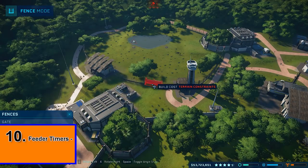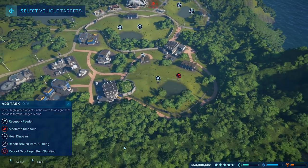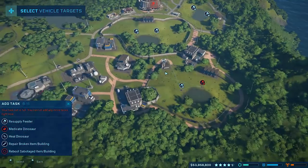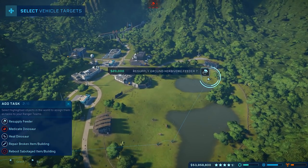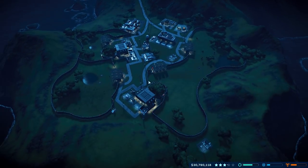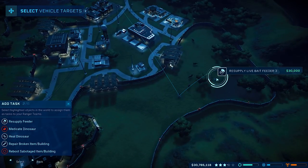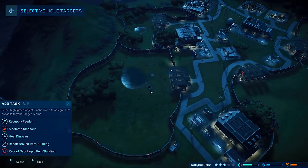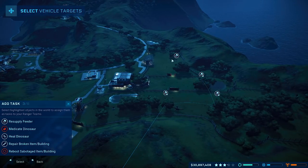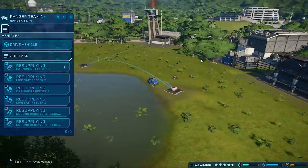Coming in at number 10, I recommend getting into the habit of replacing all of your feeders in one pen at the same time. If you have two feeders in one pen and one runs out, tell your ranger to replenish both at the same time. If you have another dino pen close by, tell your rangers to replace that feeder as well. This will save you massive amounts of time in the late game when you have a lot of pens. Just have a system where you fix all your feeders at once — one replenishment run every 20 minutes is much better than one run every two minutes.